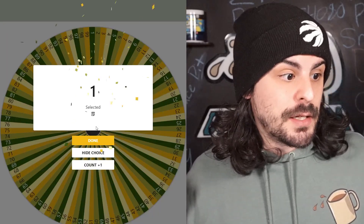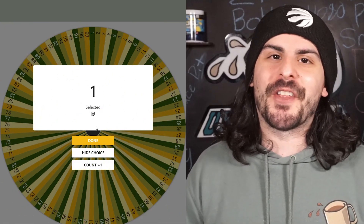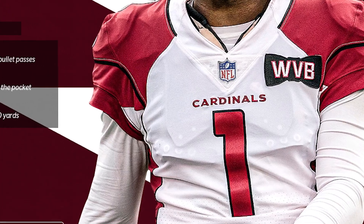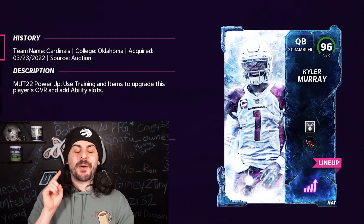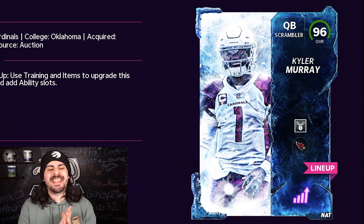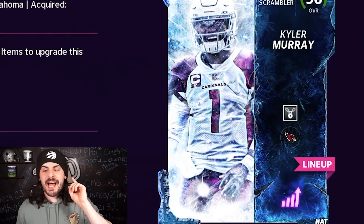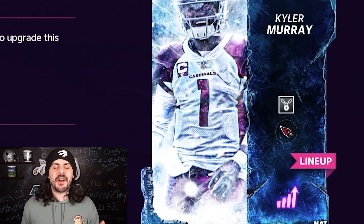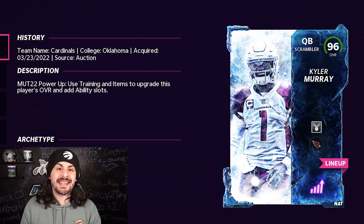Our third player is going to be number 1. I think we know who we're going to go with — we have to go with this player. With jersey number 1, we are going with 96 overall Kyler Murray. We dropped in Escape Artist and I powered him up fully. This card will definitely be fun to use and may help us win our head-to-head game.